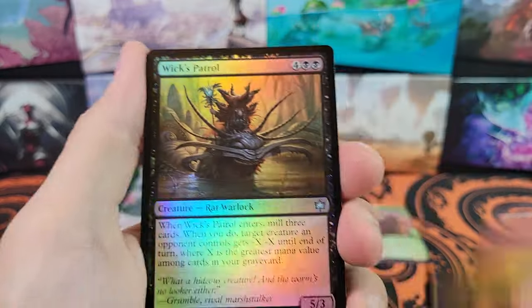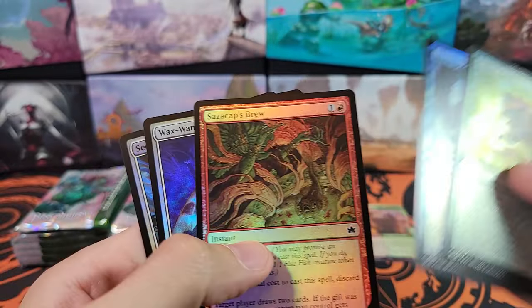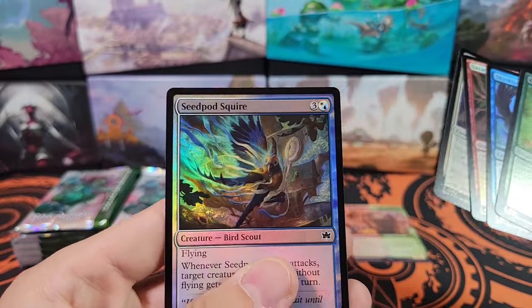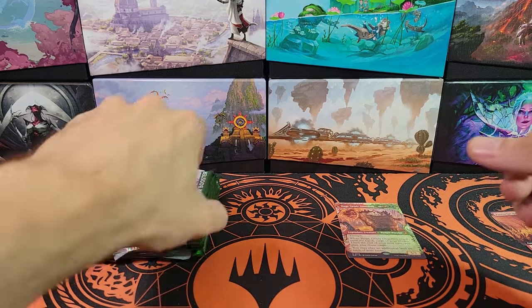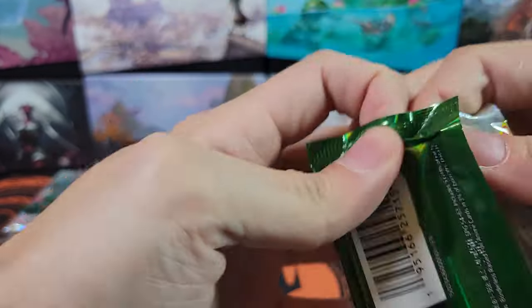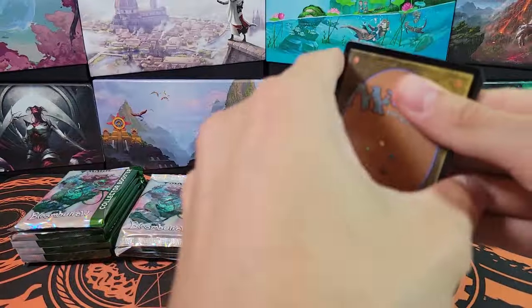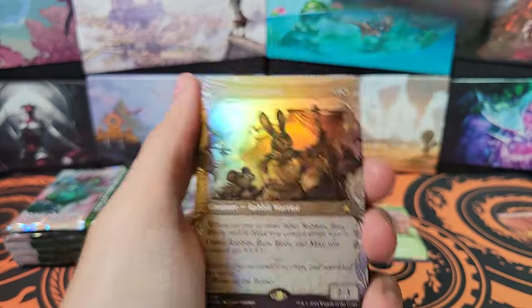So this is just Commons and Uncommons now. Wix Patrol. Hop to it. We'll go a little bit quicker through these so you can see the art, but I'm not going to spend a lot of time on them. That's kind of why I don't like the backwards order packs — the ones that are printed in Japan — because you get all the good stuff at the beginning and then you're like, okay, the rest is just bulk, so why even bother? So it kind of sucks.